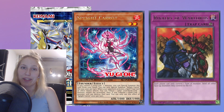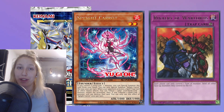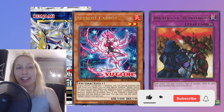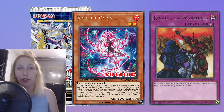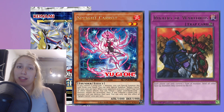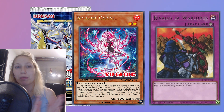The next ruling is Spright Carrot versus continuous effects. This is very much similar to Tiaramisu and King Regulus, which I covered in the previous rulings video. But Spright Carrot negates the effect, not the activation. If you look at the actual card, it's going to negate the effect of a spell or trap card, but you're reading the level, rank, or link of a monster to do that. And if you attribute a rank or link monster, you're also able to destroy. Now, there is a difference because Tiaramisu King Regulus does not destroy at all.